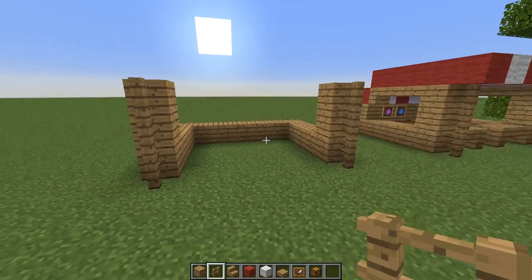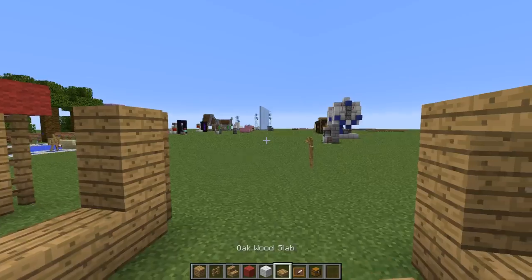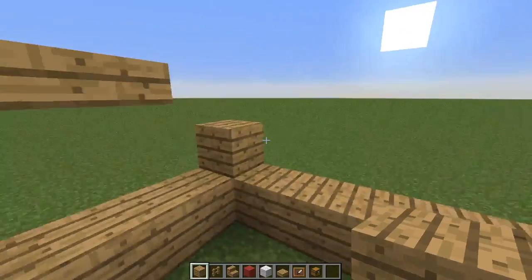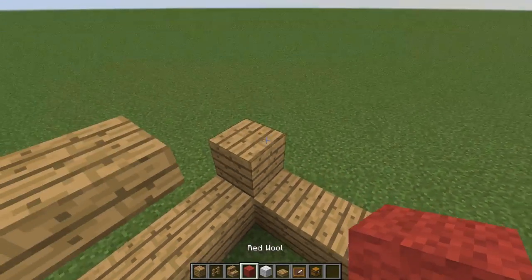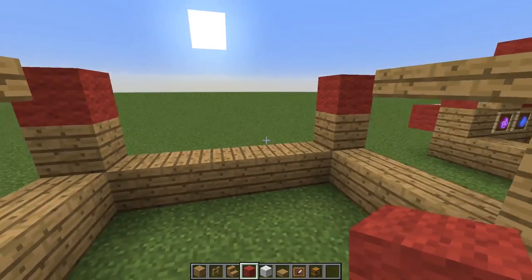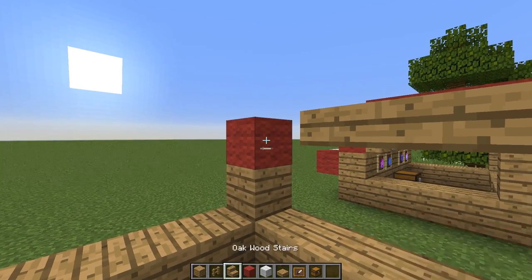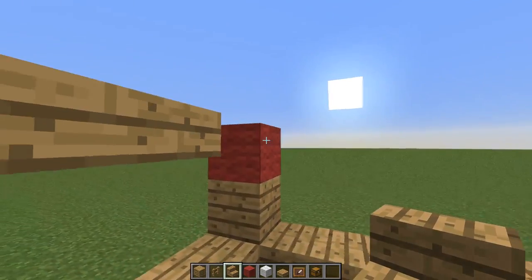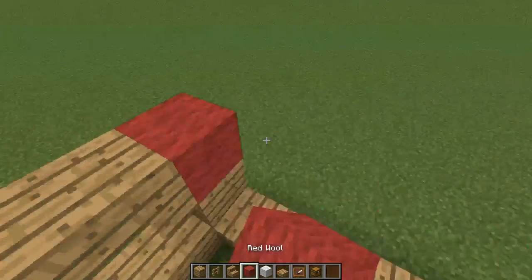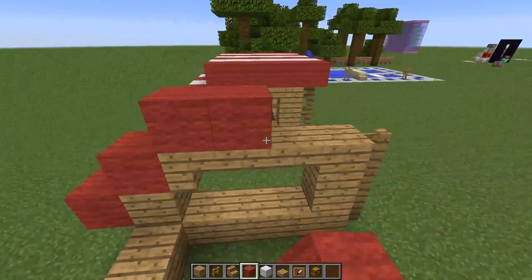Now you're going to work on the top and add two oak slabs to either side, an oak plank on the very back corner, and then put down a dummy block. You'll see why — you can either destroy this, or if you're like me and already know the next step, keep that block there and start your roof.